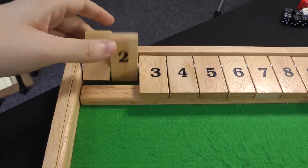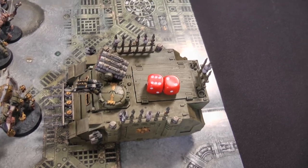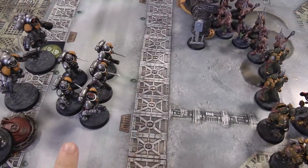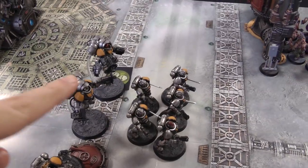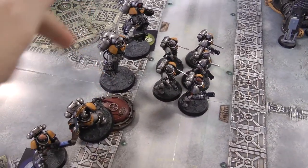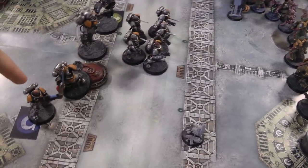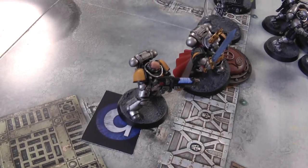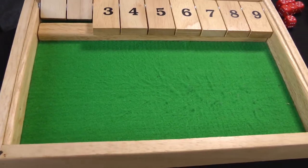Space Marines turn two - they also forgot to do the Rhino self-repair at the start of the Death Guard turn, but rolling a six anyway - no. Movement: the Reavers move up but can't quite get within six inches of the Plague Marines, the Inceptors move in behind, the Captain moves up, and the Hellblaster Sergeant moves up to ensure he's within rapid fire range.